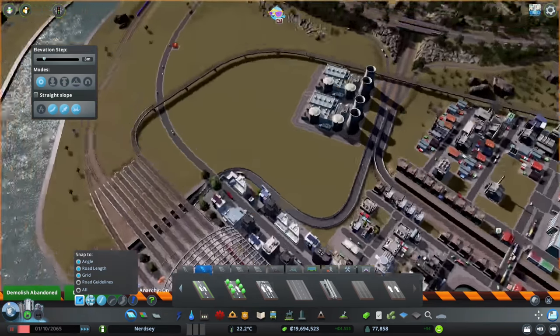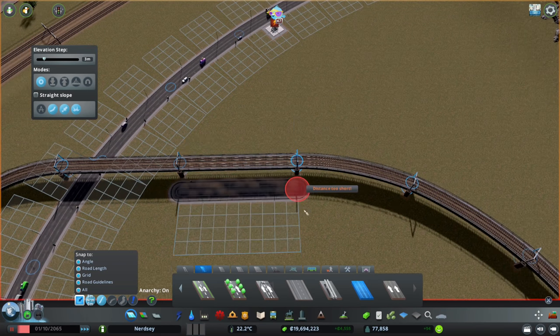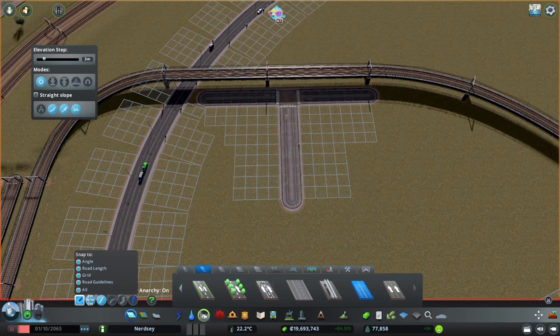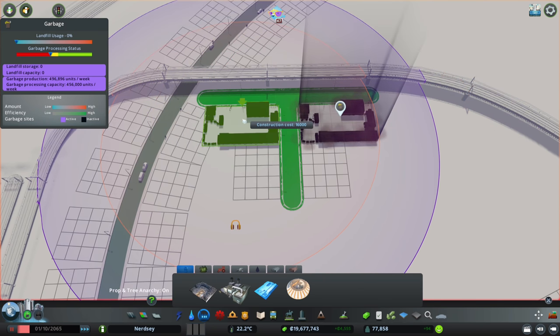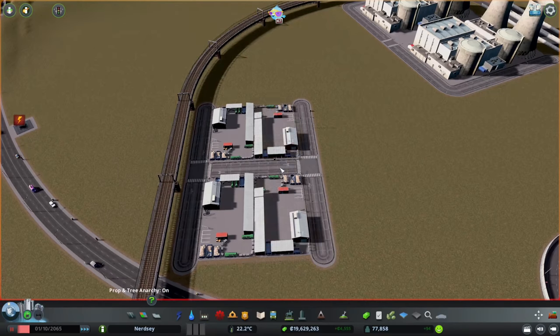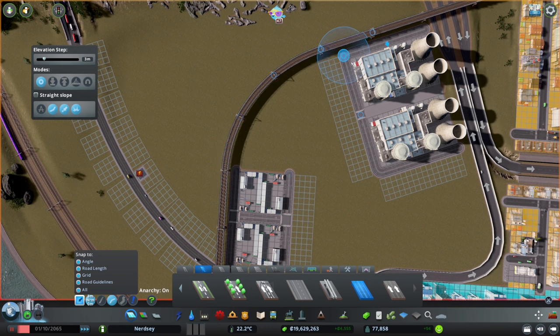Garbage disposal can essentially go along this little road here. We get eight units on that side, eight on that side. So let's bring a road through here and let's do recycling centers — it's pretty much all I like to use in these kinds of situations. So a couple of recycling centers there, and then we'll do just four of them back to back. So back to back recycling centers — something like that looks fine by me. And then I want the road to curve up and around to meet that one.